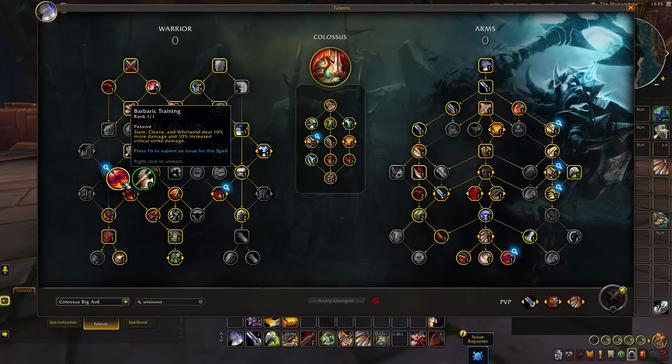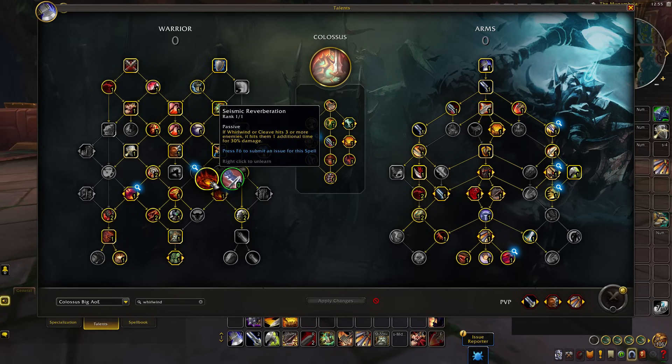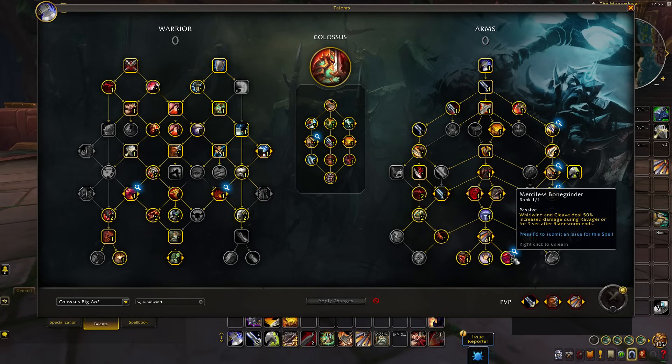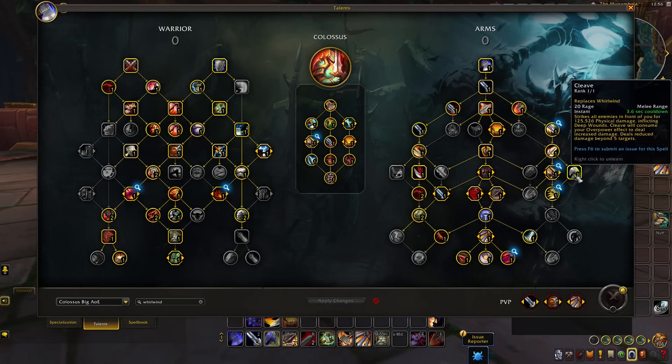This is an interesting change because it allows Cleave to benefit from all the talents that buff Whirlwind. We have things such as Barbaric Training, which buffs its damage and critical strike damage, as well as Seismic Reverberation — if Whirlwind hits three or more targets it hits them again for 30% of the damage. Merciless Bonegrinder can now synergize with Cleave, where after Bladestorm or Ravager, Cleave deals 50% increased damage. Collateral Damage also applies — when Sweeping Strikes ends, your next Cleave deals 25% increased damage for each ability during Sweeping Strikes that damaged the second target.